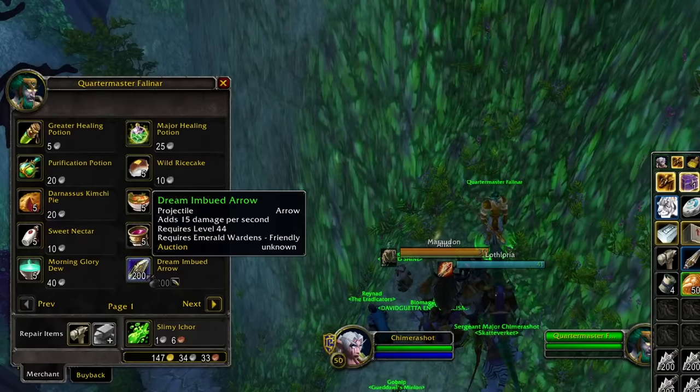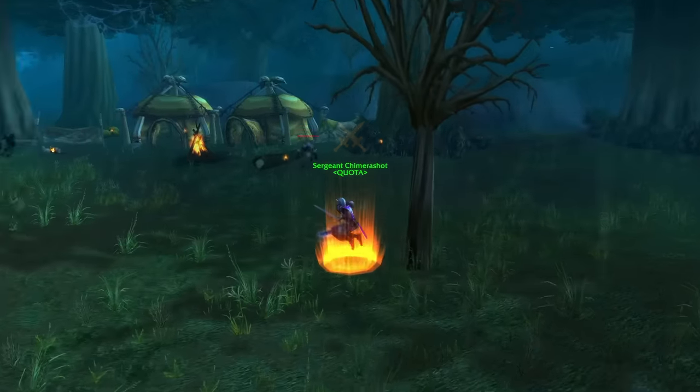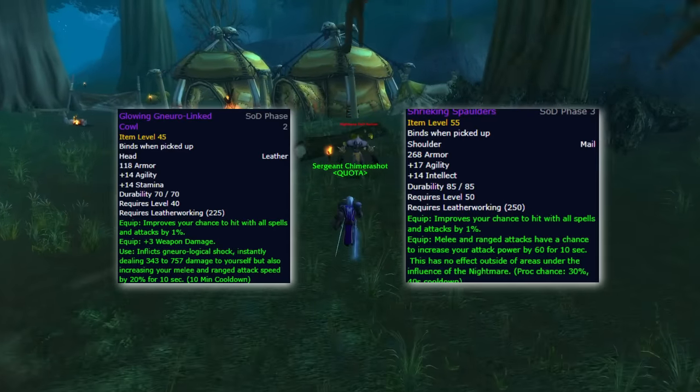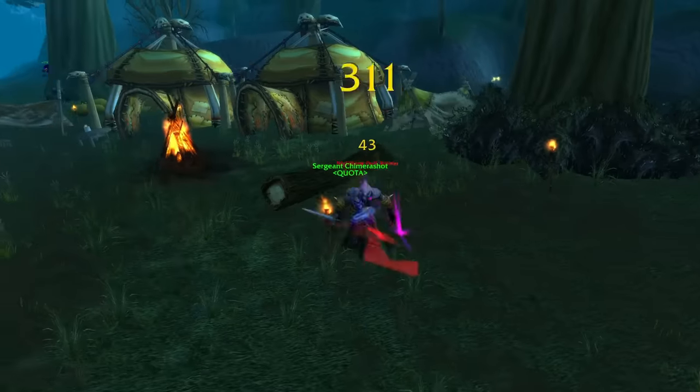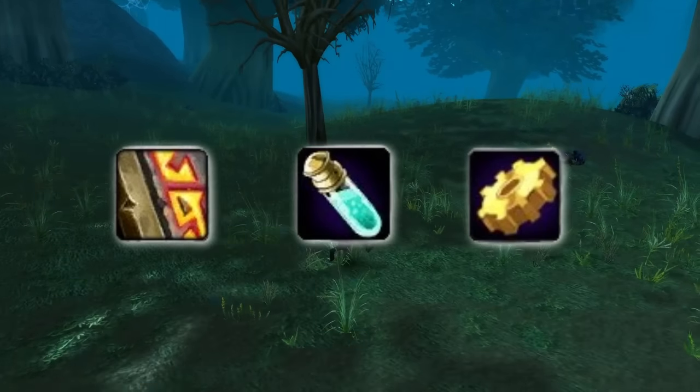Worth mentioning is that our best arrows can be bought from vendors outside of the Incursions — you'll exchange Mithril Gyro-Shots to get them. For professions, you'll want to run Leatherworking for the Helmet and Shoulders. For the second slot, the best option is Enchanting for the Sigil, then Alchemy, then Engineering in that order.